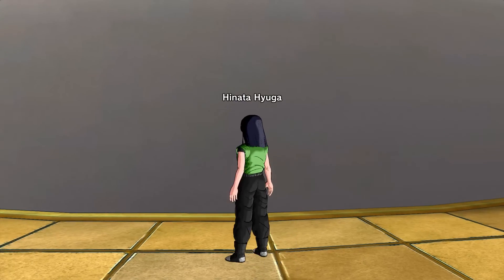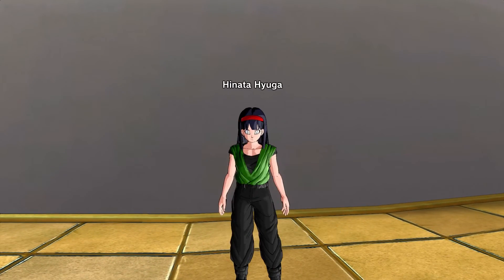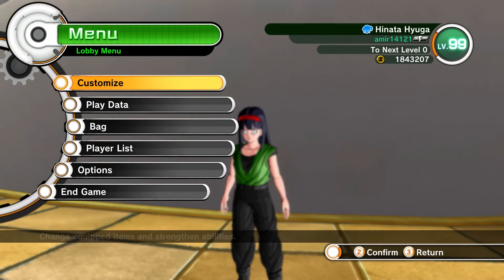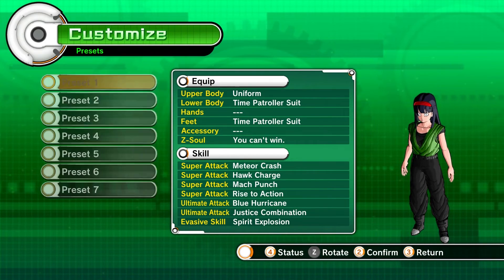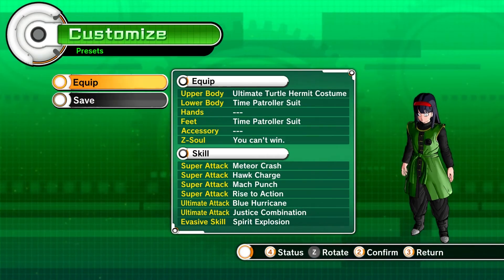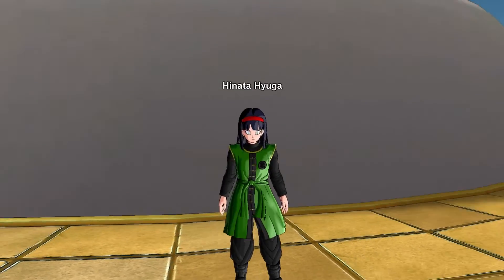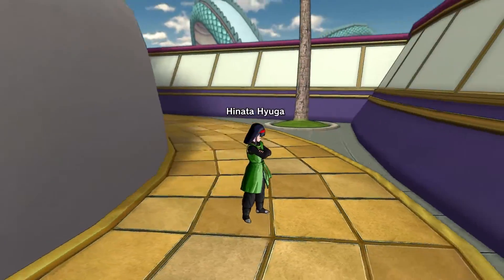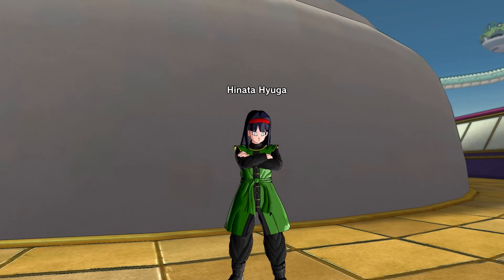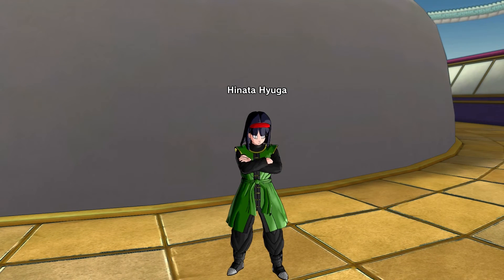If you guys have a better top option, let me know. My personal favorite is this one right here, which I think looks pretty darn close to her Chunin/Jonin vest style. She wears a lot of baggy clothing so this kind of works. Let's go ahead and check out the skills, equipment, and everything.